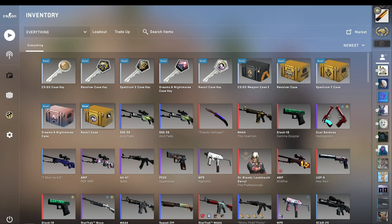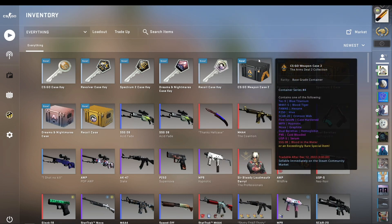So we have 5 cases: we have a Recoil case, a Dreams and Nightmares case, a Spectrum 2 case, a Revolver case, and finally the big boy — the Weapon Case 2.